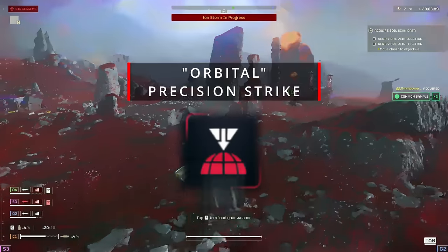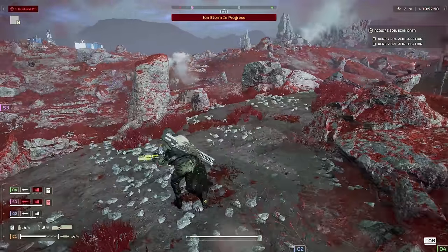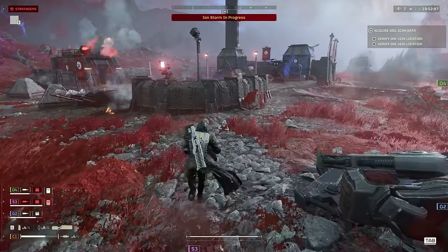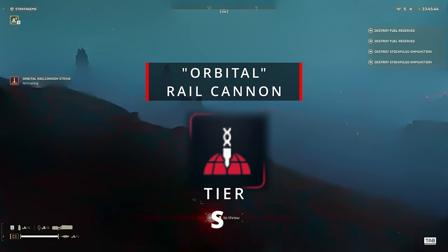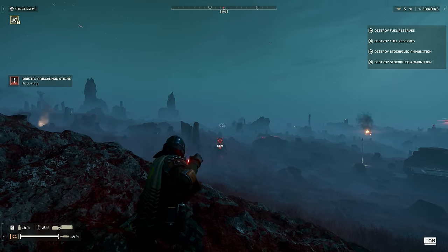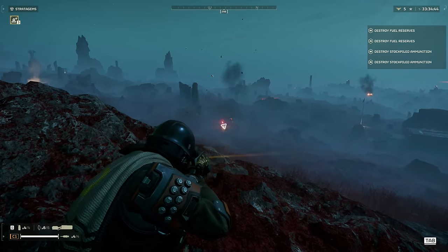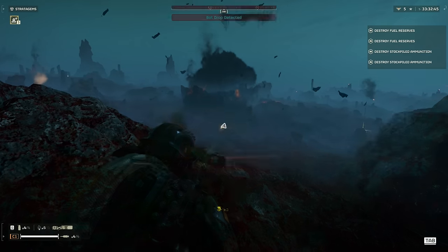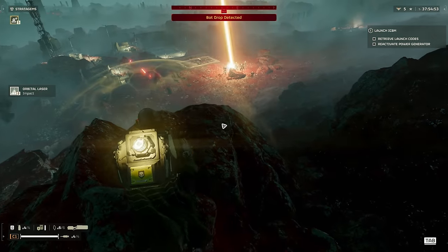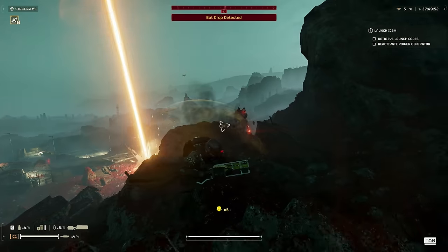Precision Strike, B tier. I see this as the little brother to the Eagle 500kg. It's very precise and will take out anything, but has a small explosive radius. Rail Cannon Strike, S tier. The fastest call-in for dealing with hulks or tanks, but it comes with a long cooldown. Absolutely amazing when you don't have the time to wait for an eagle or line up a well-placed 500kg. Orbital Laser, S tier. Fastest delivery and can take out multiple heavy enemies in one call-in, but can only be used three times per mission and will always prioritize the biggest targets nearby. Just don't get caught in its path or you will be turned into democracy bacon.